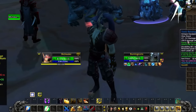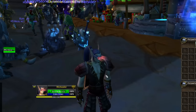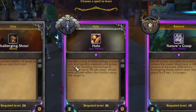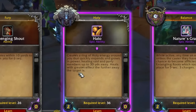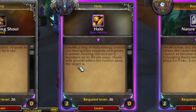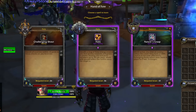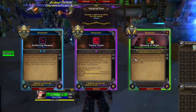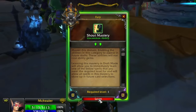We also got Demonic Leap — I'll take that over the res. Hope nobody dies, but having mobility is a big deal. Concentration Aura, Aquatic Form, Dispel Magic — I don't need any of that. Blessing of Wisdom, but I already have Blessing of Might. I don't think I'm going to have mana problems. Oh — Halo! That's a brand new ability and it might actually work with me. It creates a ring of holy energy that quickly expands, healing raid and party members up to 30 yards away, healing with greater effect the further away the target is.